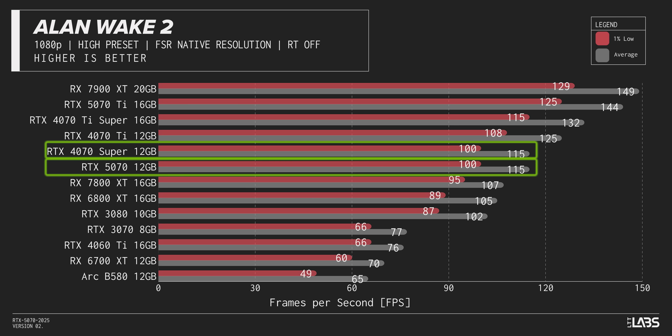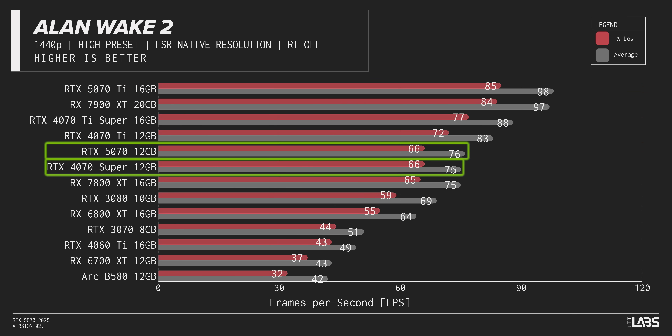Obviously, the RTX 5070 was never going to match the 4090's capabilities without a little bit of AI doping. But I was at least hoping that it would beat the RTX 4070 Super in raw power. And yet in Alan Wake at 1080p, these two cards are dead tied, and at 1440p it wins by a mere 1 FPS.